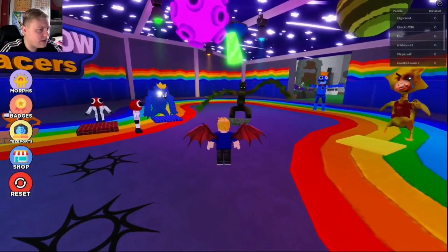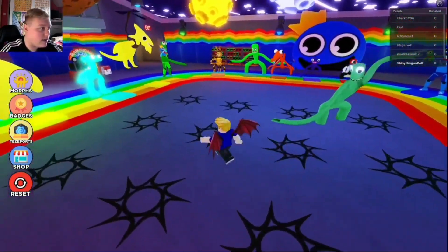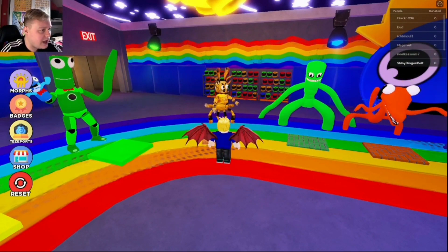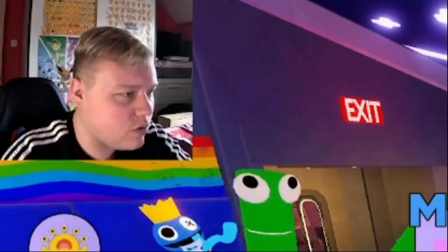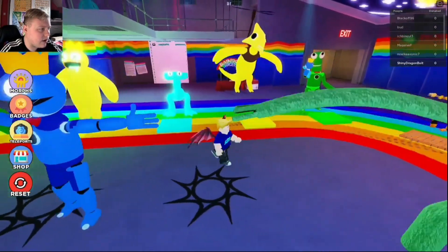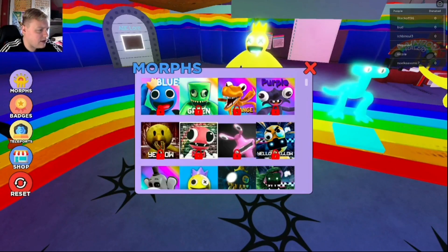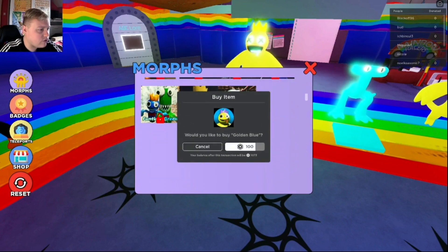Obviously I want to try out these Rainbow Friends Morphs today and these different types of morphs. The game's a bit laggy but it's fine. Look at that Rainbow Friend — who is this? There's the yellow here, and there's like glow-up cyan, glow-up yellow blue? Is that even possible? It's called Golden Blue.